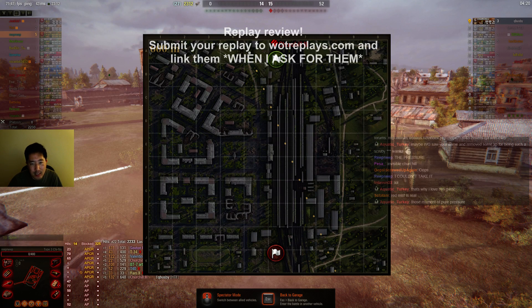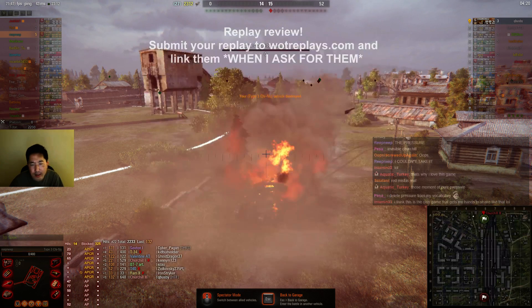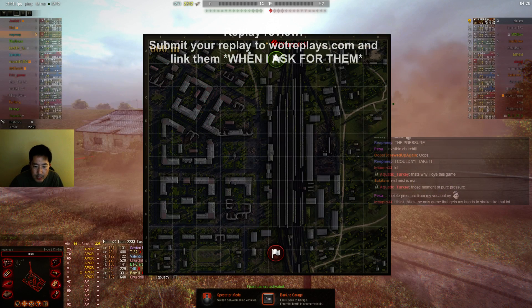He was firing APCR, but he still needs to be able to aim and hit you. In a lot of situations you were in areas where you really could have abused vision mechanics. Especially if he's in a heavy tank on the back of the cap, you can just slowly drive up this five line until you spot him, then back up and shoot him. Just something to keep in mind.